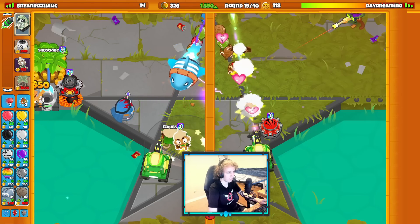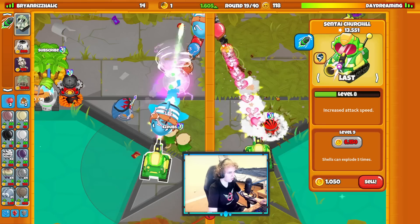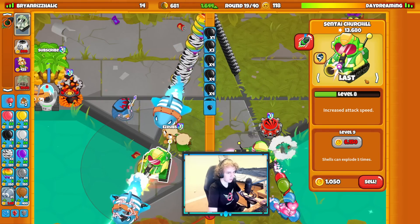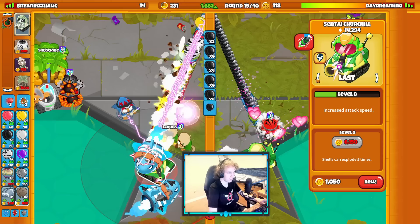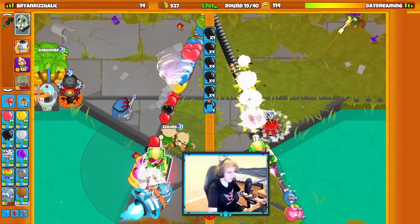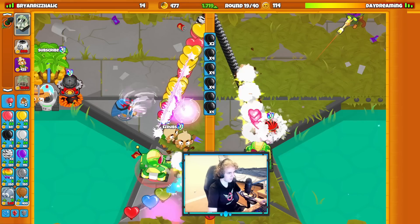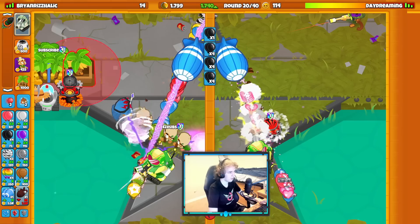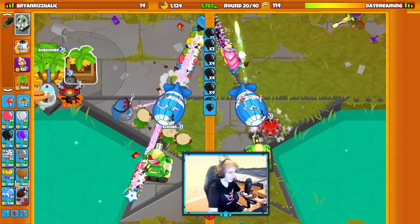They're sending a Fortified MOAB - two Thorn Swarm Druids. It's going to be multiple. Let's use Churchill Level 3 here. This should defend. Yep, we're good. I know what I'm doing, chat.